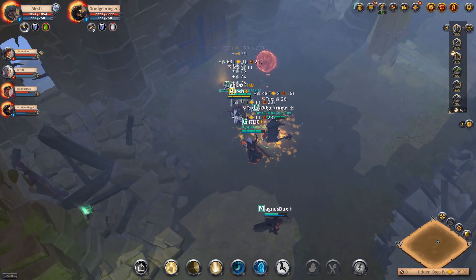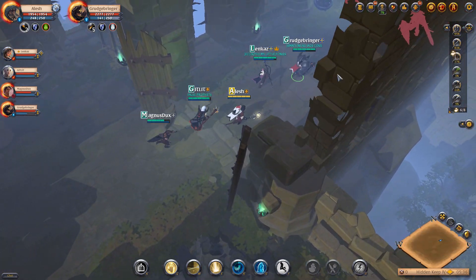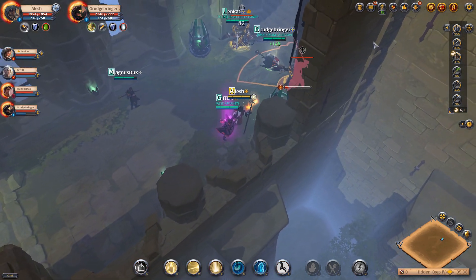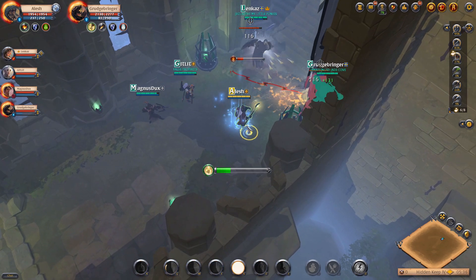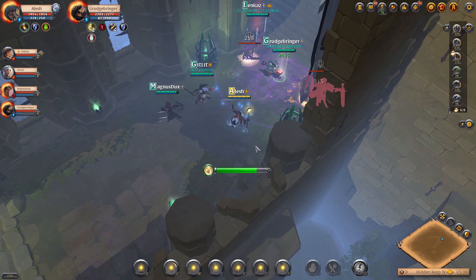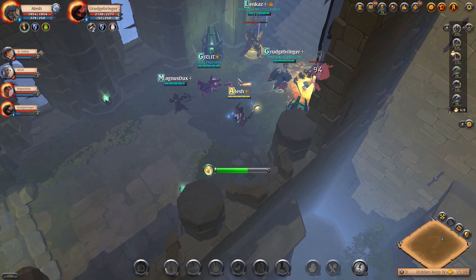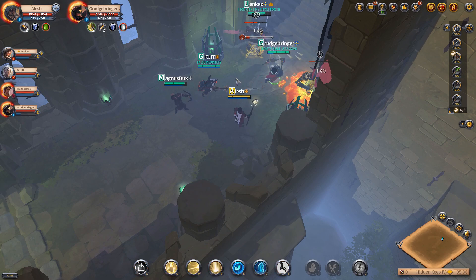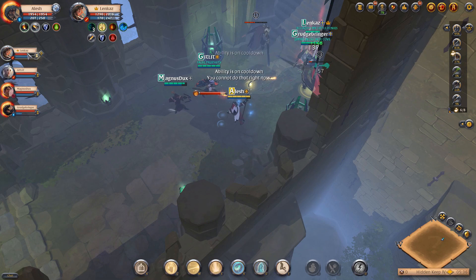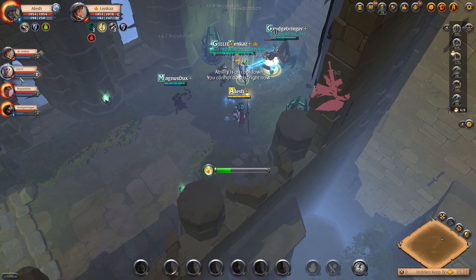Now let's go into the practical side of doing random dungeons. These dungeons are randomly generated from the inside — once you enter, it'll randomly generate all the rooms and areas. You might occasionally see a similar room if you do a lot of dungeons, but in general the rooms and layouts are different each time. These dungeons also have floors, and once you clear a floor you're prompted to go to the next one, with a maximum of five floors.